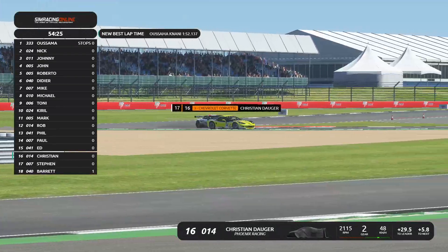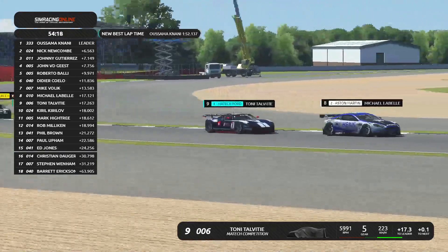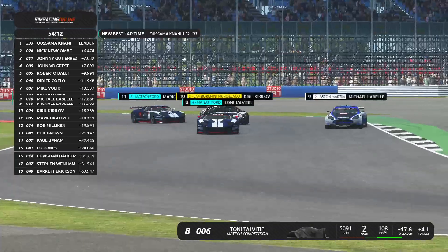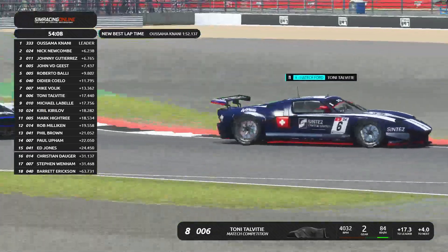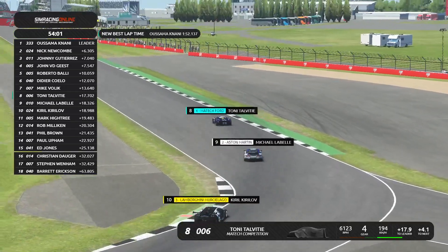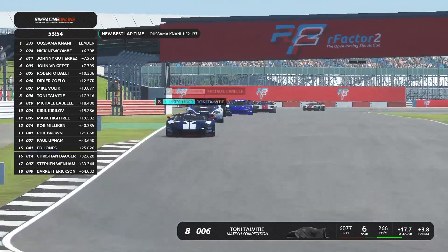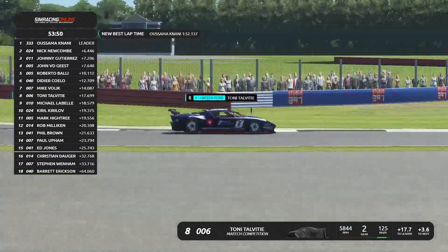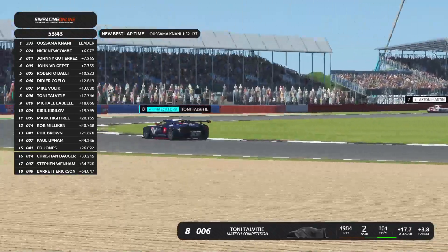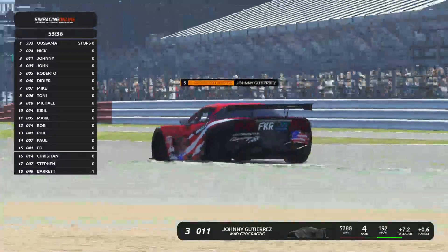Look at the fire from the Corvette — absolutely vicious car. Tony Talvitia is already up to P9, making use of issues ahead of him. He passed Michael LaBelle. Look at those glowing red brakes as Tony Talvitia made use of the issues happening to Michael LaBelle ahead of him. Tony Talvitia has dropped a lot of places due to his penalty at the beginning, but he's now making up places very quickly. In the space of two and a half laps, he made up eight places — great progress from him.